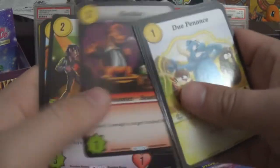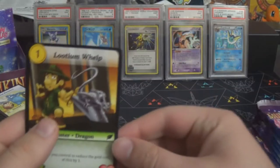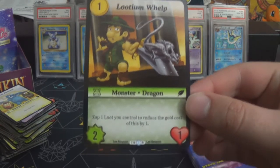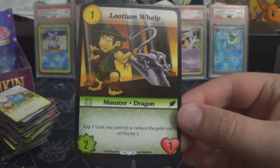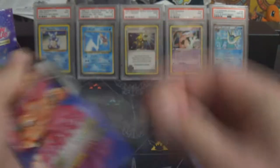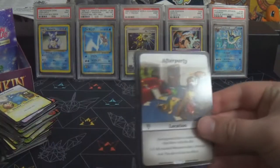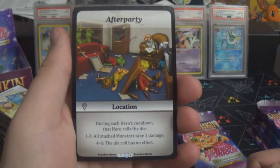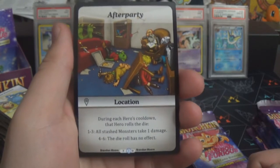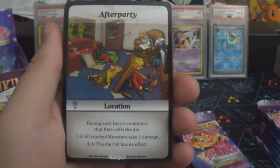I had to set up in a different room rather than being at the kitchen table, so hope you like the background. Luteum Whelp is a one-cost dragon in green — two-one, and you can zap one loot to reduce the gold cost of this by one. Not too bad. Another V-rarity: After Party — a location where during each hero's cooldown that hero rolls the die: on a one to three all stashed monsters take one damage, on a four to six the die roll has no effect.